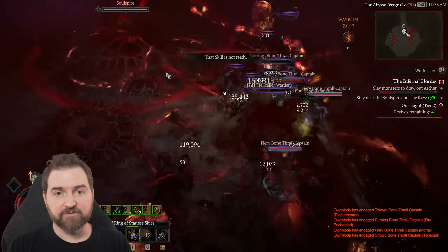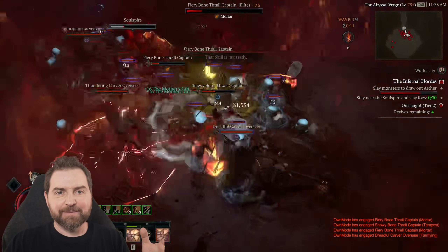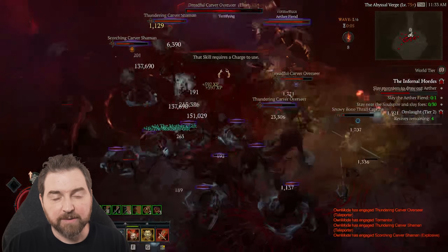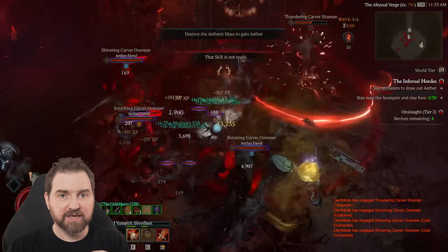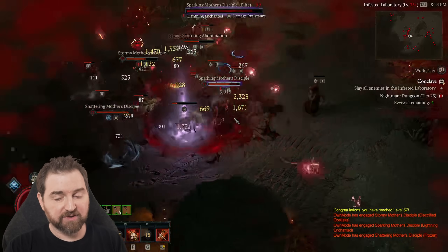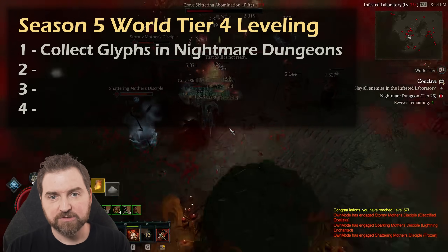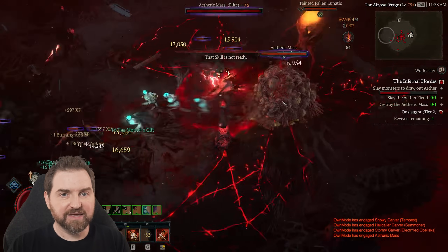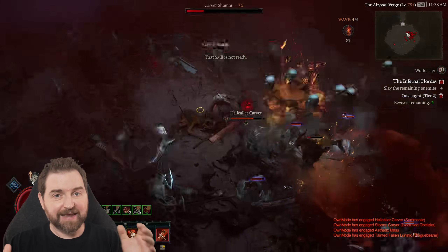Infernal hordes are insane for leveling — they are just incredible. If I do one horde I was getting multiple levels, whereas nightmare dungeons would take two or three to get a level. It's just so much faster, but you do need those glyphs. What I finally got to — watching other people figure it out — is that when I get into world tier four, I go get my glyphs, whether that's running hell ties or nightmare dungeons where they drop more often. I start doing nightmare dungeon runs, grab the glyphs I need, make sure I have what I need for my build, and then while leveling in infernal hordes I can at least slot them.